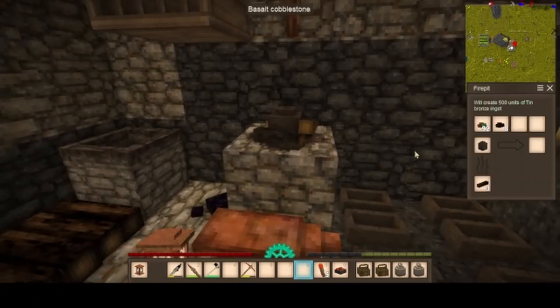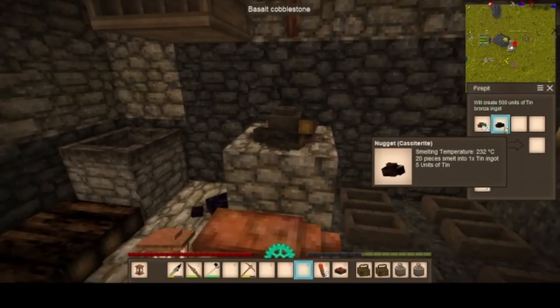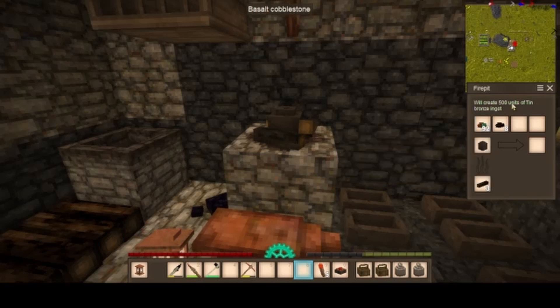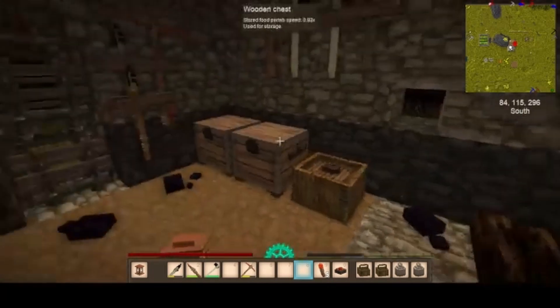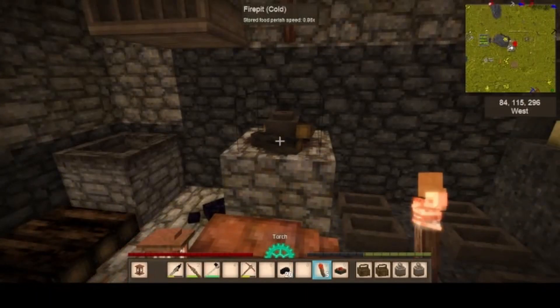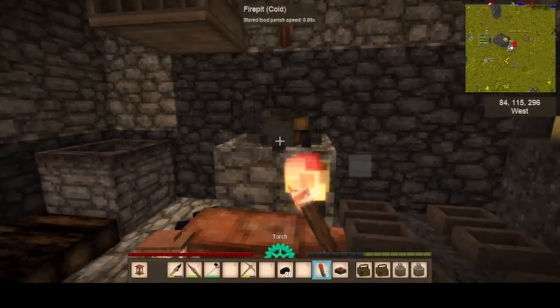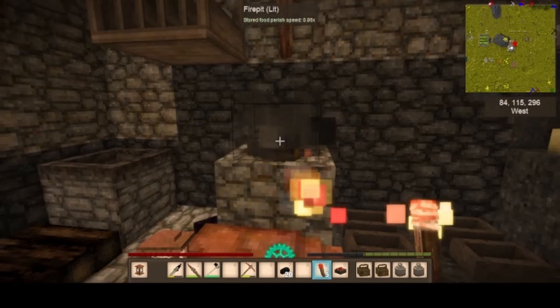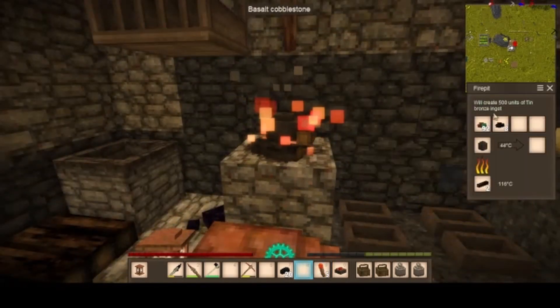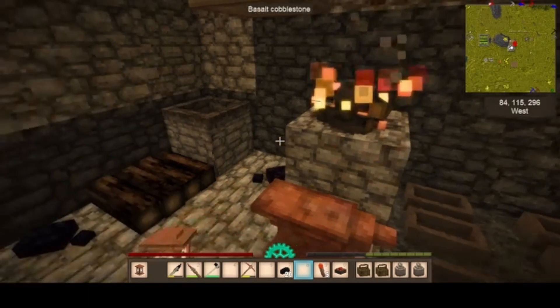We're going to have a crack at this. We've got this and this and it makes... 500 units. I guess we're going to need some coal. Might as well make a bit. It's a tin bronze ingot, crap bronze. And it's night again. Hopefully it's calm. So in the morning we're going to go for a walk around and see what else we can find. I'm loving the stacking ability.